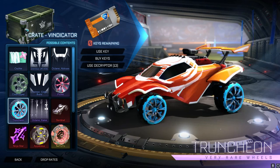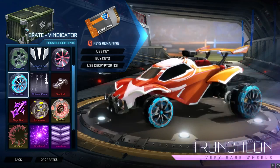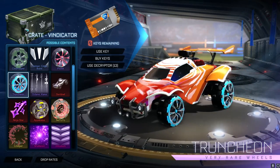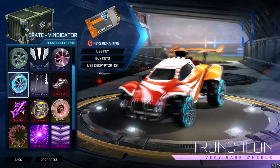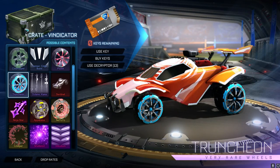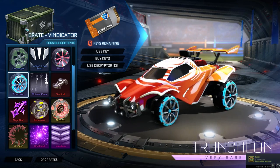We then have another wheel — this crate has a lot of wheels in it. So let's take a look at this. Truncheon — however you want to pronounce it — these are another very rare wheel right here. Look at that, it looks really nice. I think with the right colors and the right car design, this looks beautiful. That one little bit of color around the edge I really like. I kind of like these simple ones.